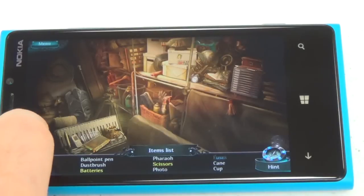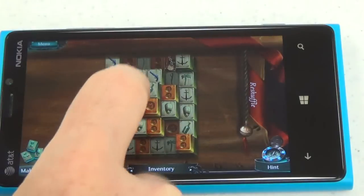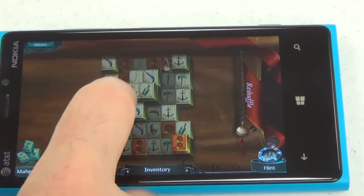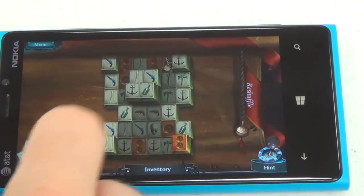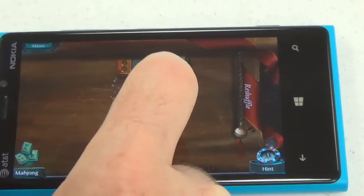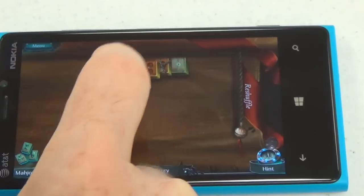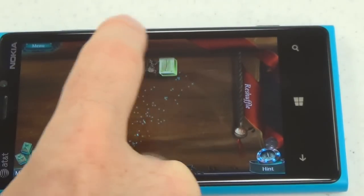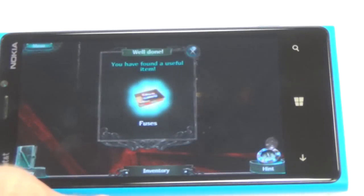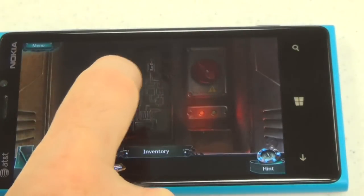Interestingly, the game also gives you the choice of playing Mahjong Solitaire instead of doing the hidden object scene. If you prefer Mahjong Solitaire, as I kind of do myself, you can just jump in and do that instead. The Mahjong scenes aren't too difficult — if you get stuck, it will automatically reshuffle, or you can reshuffle at any time without penalty, except you wouldn't qualify for some in-game achievements. The result of completing a hidden object scene is that you always get an item you can use to solve various puzzles.